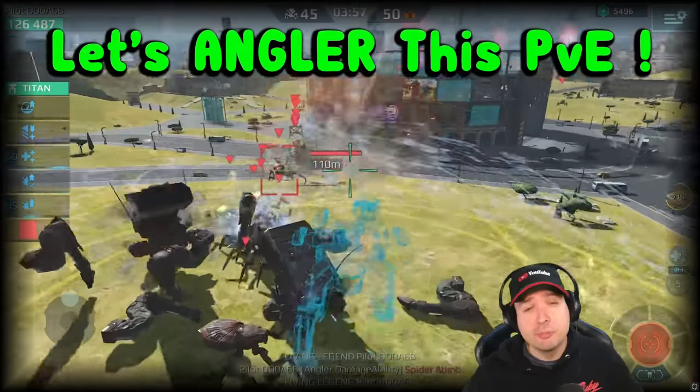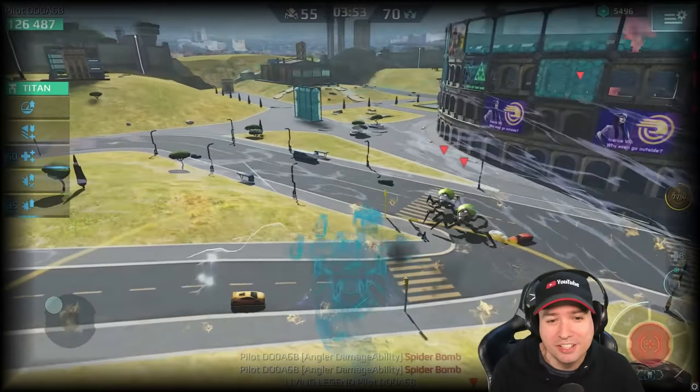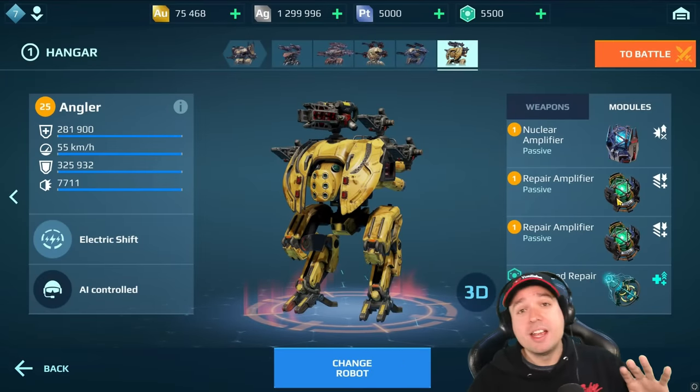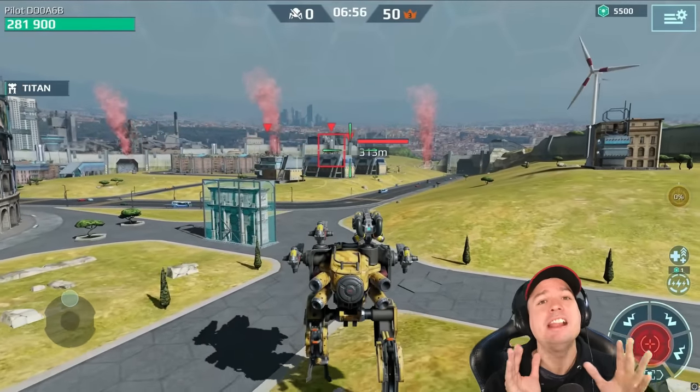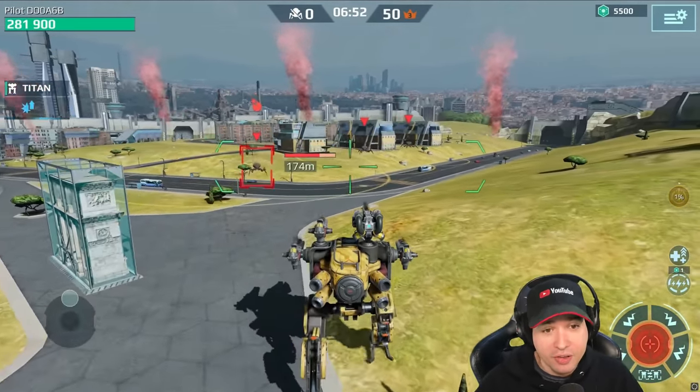What's up friends of the good mood, this is Manni and welcome to the Angler versus the PVE hunting ground mode. Last time we used the Flying Fafnir to get a whopping 30 million damage and 205 kills in this hunting ground.